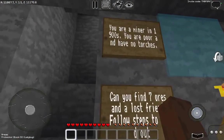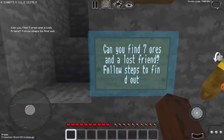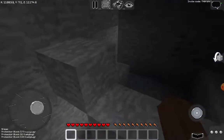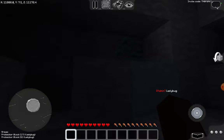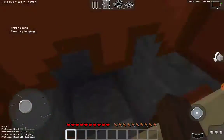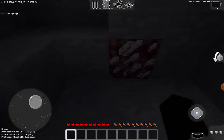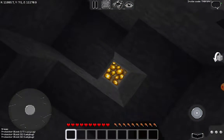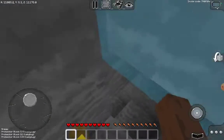You are a miner in the 1900s — you are poor and have no torches. Can you find seven ores and a lost friend? One, two, three, four — oh hey, that's our lost friend! Five, six — is there another one? Seven — I think that glowstone counts as an ore. I completed the challenge!